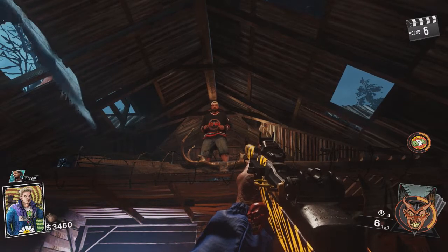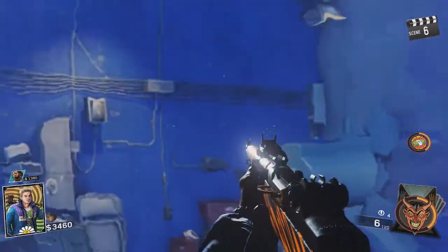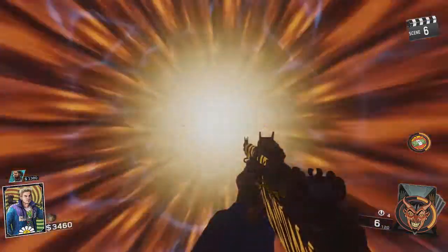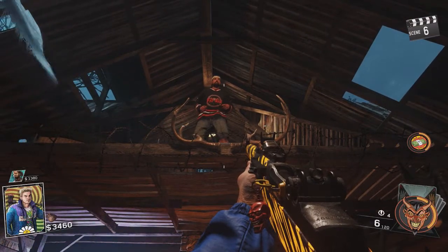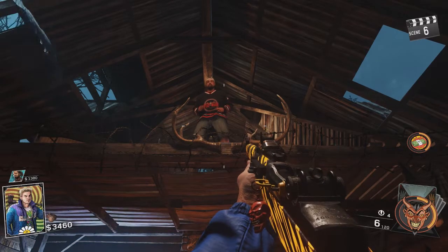Yo dawg, the name's AJ. Me and my crew, we on this mad dash to try to get up out of this place. That's what we thought about Spaceland, dawg, but we represented up in there. This is Rave in the Redwoods, sir. Spaceland was a Saturday morning cartoon show compared to Rave.